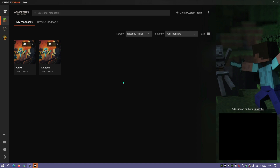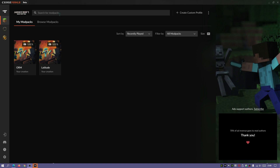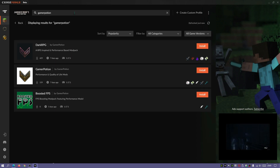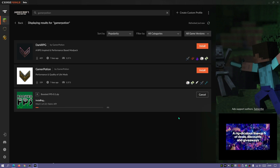Once you load up the CurseForge client you'll see this screen. To install the mod pack, just go to the search bar where it says 'search for mod packs' and type in the channel name — 'GamerPotion', all one word — and hit Enter. It will show the mod packs I've submitted to CurseForge, including Dark RPG and BoostedFPS. Click the Install button on BoostedFPS and it will start downloading and installing all of the mods within this mod pack.